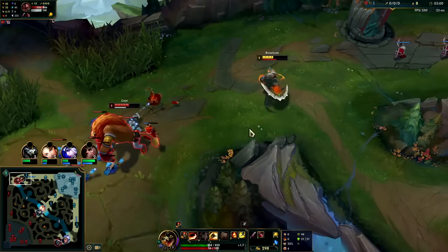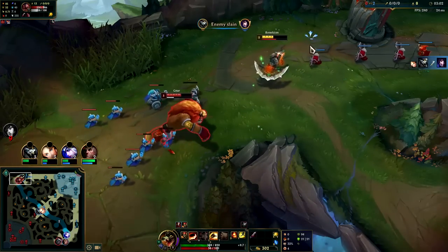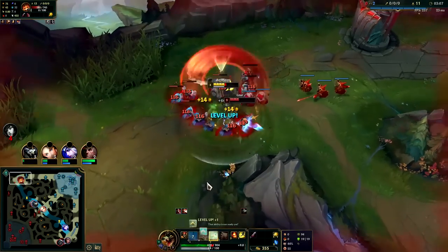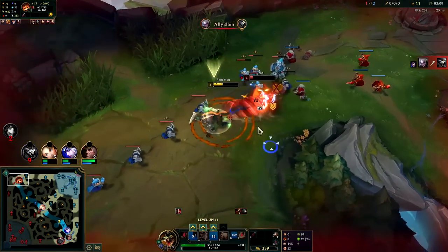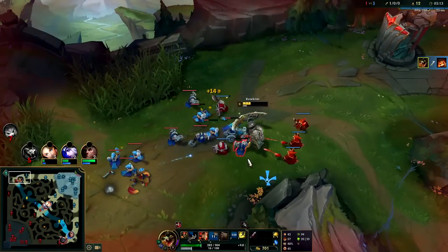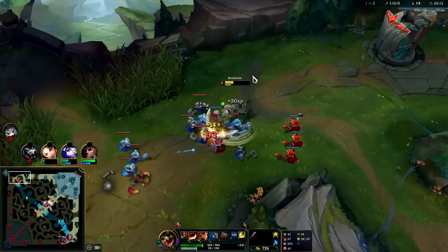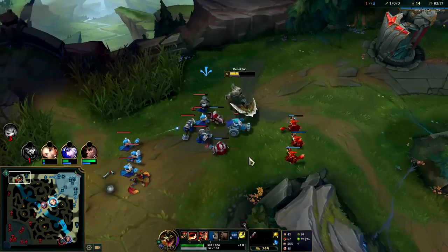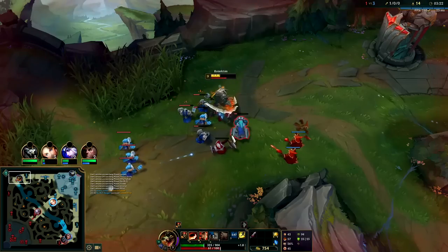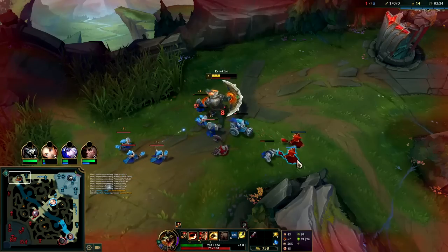This wave really needs to come a little bit closer to us, and on our level 3 we'll look for the all-in. E into him, auto attack Q, Ignite — down he goes. We didn't even need level 3 there; we had enough damage. He got overconfident. Plus we had Ignite advantage on him — that was not going to go well for him.